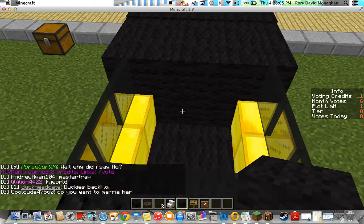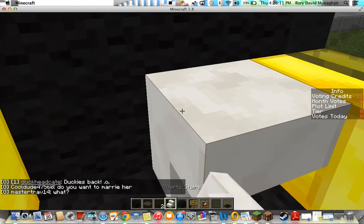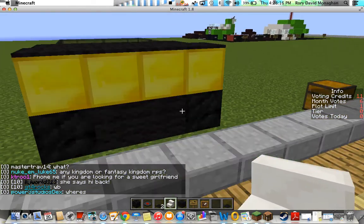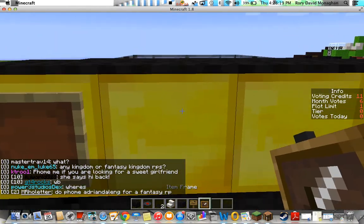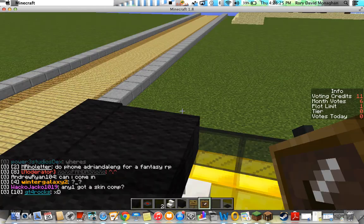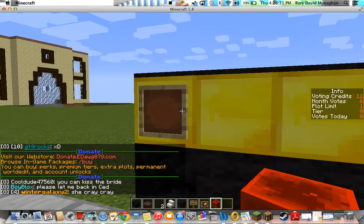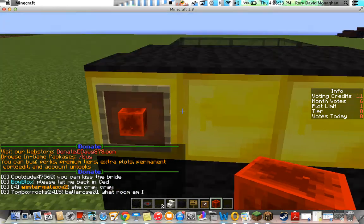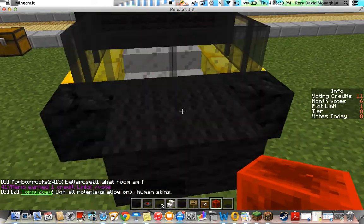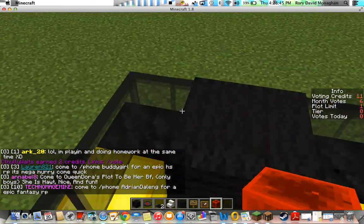I know this might not look great, but this is actually how the Bugatti looks in real life. You want to make your item frames and then your redstone block so you can make the back lights. You can see how the back lights are made — put the black carpet right there. You cannot make the roof unless you're on Pocket Edition.